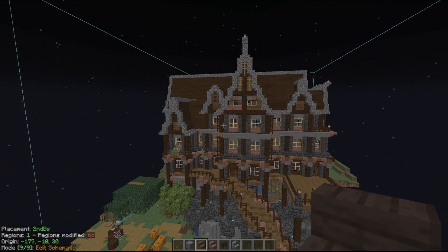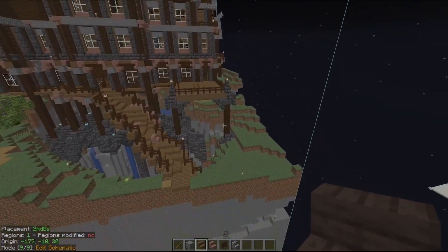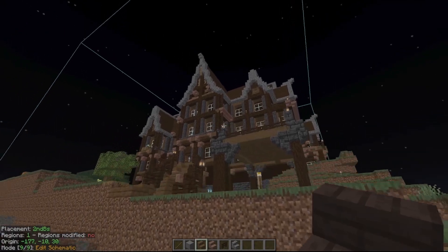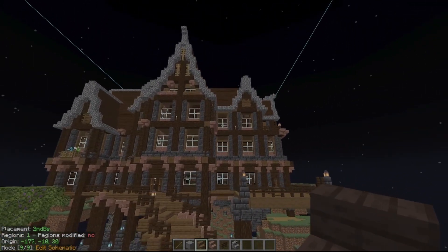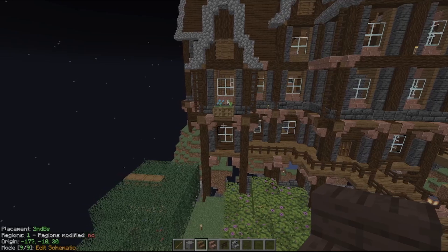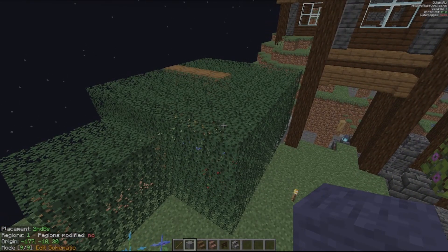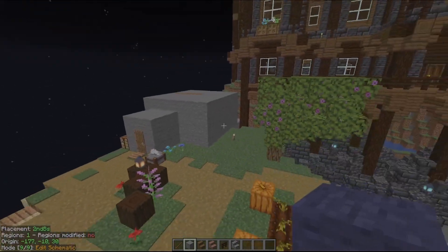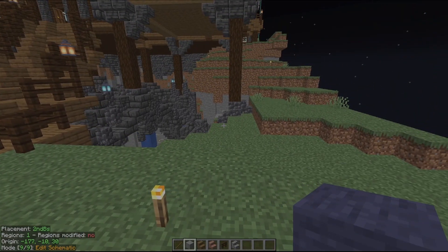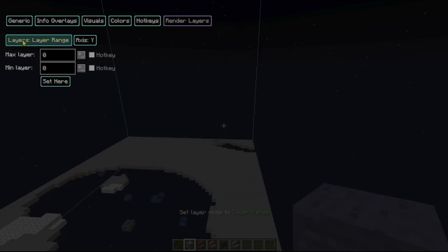Say this is the build — ugly as it is — and you want to remove all of the land and everything underneath here. You can see there's stone in the build there too. If I use the Break Place All hotkey and left click on the stone, it removes all of the stone in the build up here everywhere it existed, and that breaks the build. So what we can do to negate that is change our render layers to remove any layers we don't want to be affected by our hotkeys.